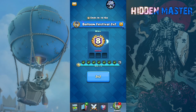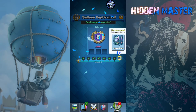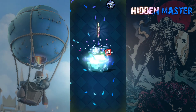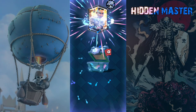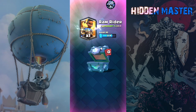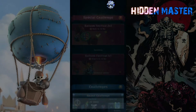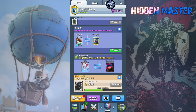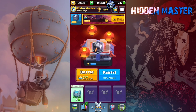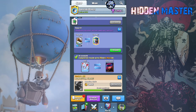Let's get that legendary chest. I'm gonna open it up and get a good card — let's get it together. Okay, Ram Rider. I'm probably gonna trade it, I'm not even gonna lie.